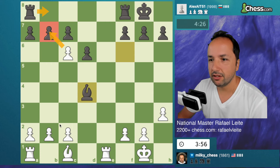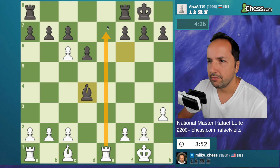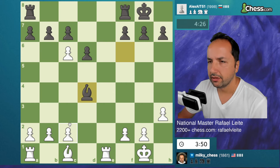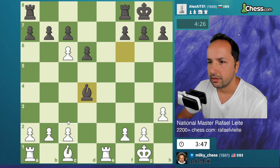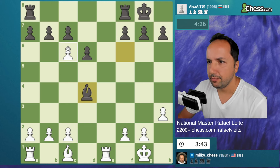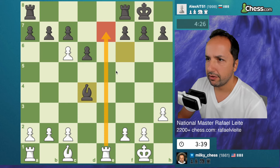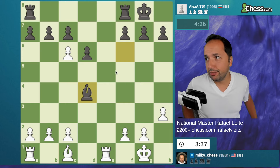If I play like this, then he's going to have a good attack here. Another idea is simply bringing the rook or doing both. I think I got a slightly better pawn structure. Guys, I have to go out, sorry.